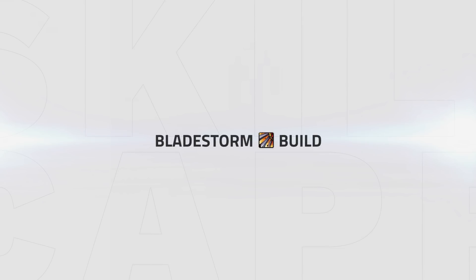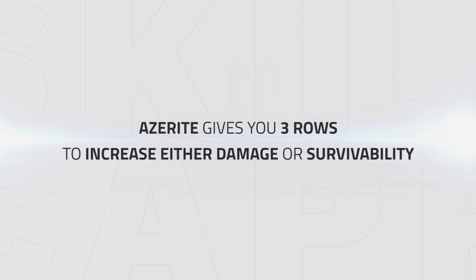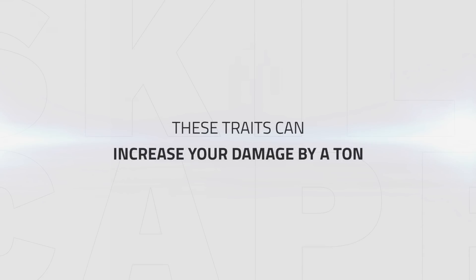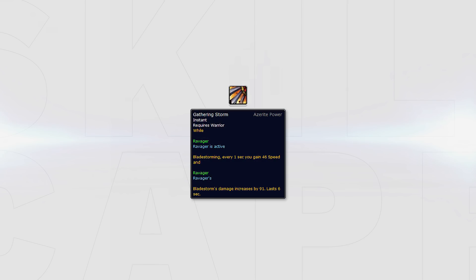Let's talk about the Bladestorm build. This build gives high amounts of burst damage in both single and multi-target situations. Azerite traits give you three rows of choices to increase your damage or survivability, with the first row being the most important as those traits can increase your damage a lot. The first choice trait you want for the Bladestorm build is called Gathering Storm. This makes Bladestorm or Ravager give you a speed plus damage increase, which can stack with other pieces of Azerite gear, giving you crazy burst damage every time you Bladestorm.